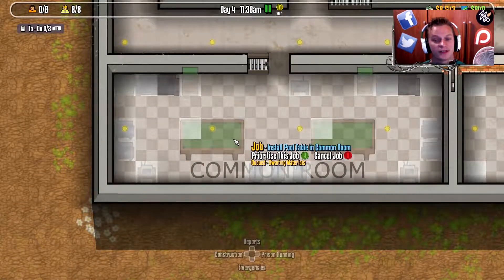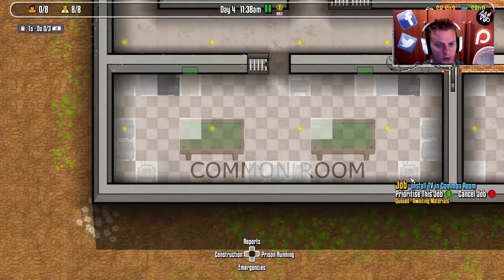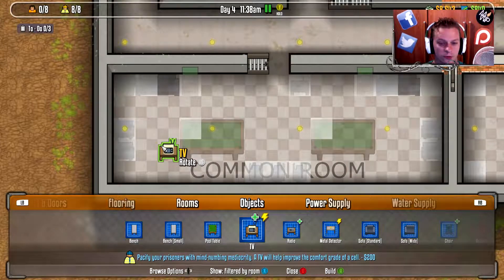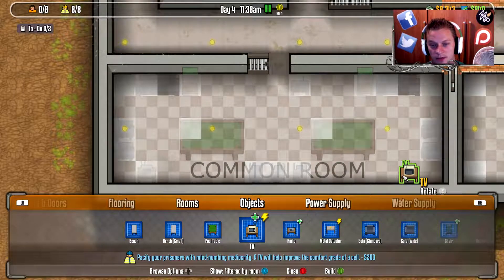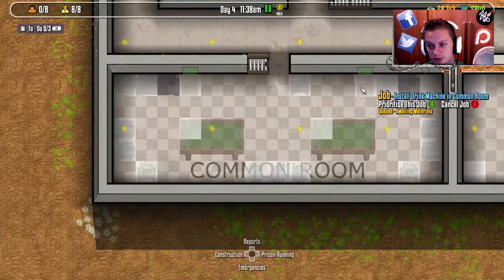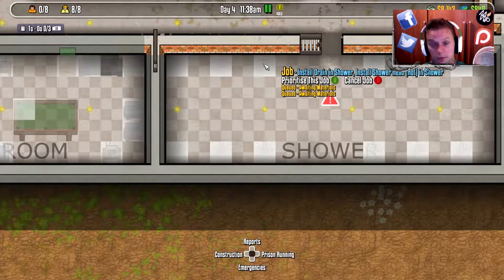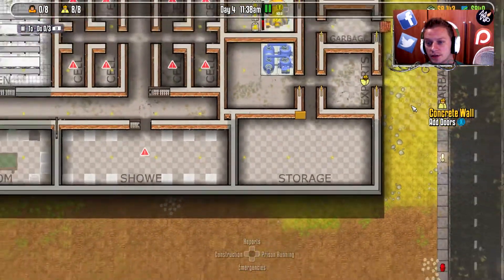We've also got ourselves a little common room set up now, with two pool tables, some pay phones so that people can talk to the family, a couple of TVs — actually both of them are facing the wrong way. So let's cancel those, go into construction, filter by room with the X key, and rotate them so that people can actually see the TV. A couple of drinks machines, some bins, some chairs — all looking good. The showers are pretty self-explanatory: we've got hot shower heads and drains underneath them. Storage is, well, it's storage — not a huge deal at all.